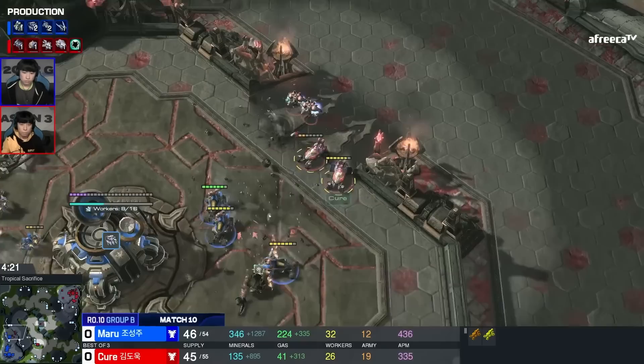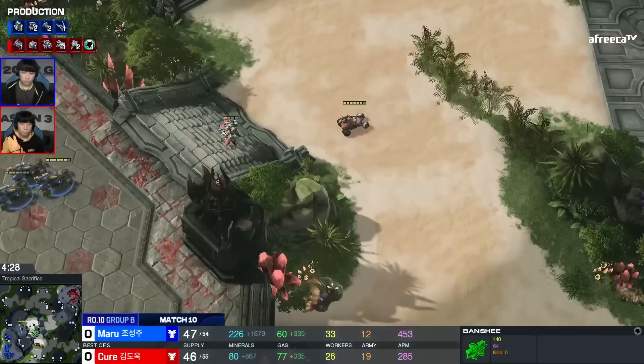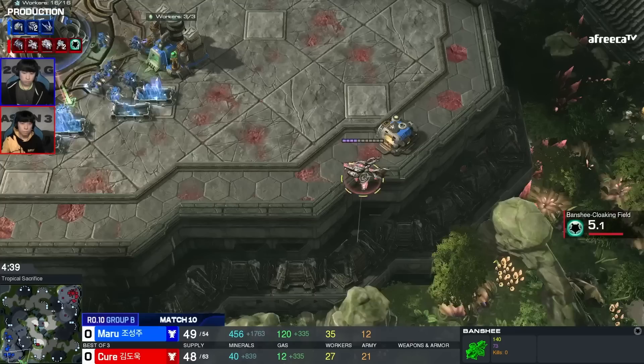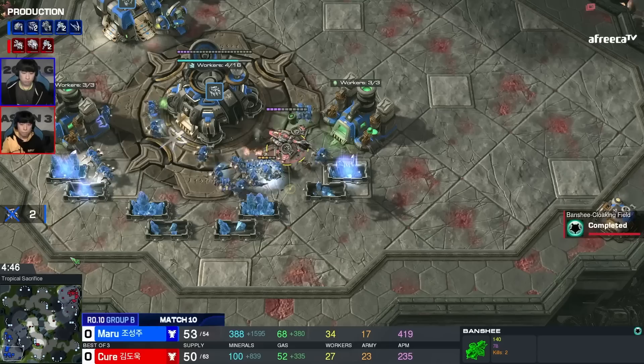Cure is not doing as well with the push — throws down the grenade to try to retreat, waiting for another banshee. Double banshee proxy, this is pretty dirty. Back at home he's making production — Cure is not even planning on expanding. There is a lot of craziness going on. The first banshee comes in and he can't hold it any longer — he just had to go — and the banshee comes in.